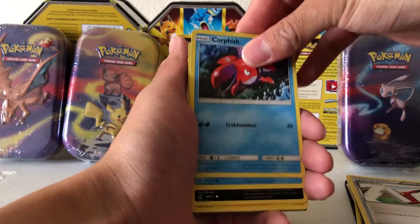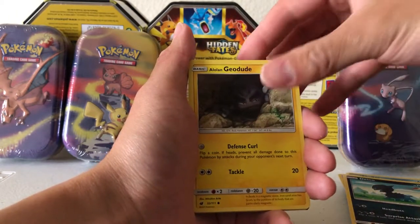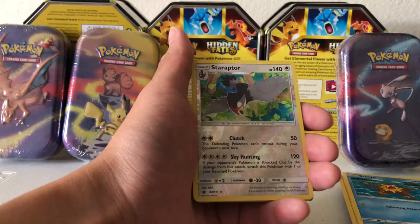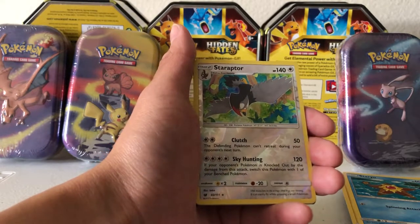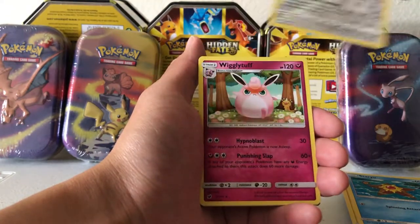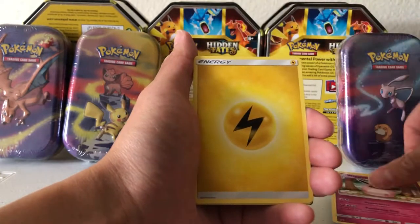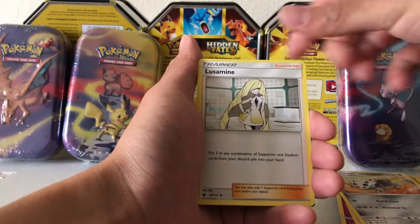Corphish, Shellos, Dano, Alolan Geodude, Staryu. Our Reverse Holo is a Rare Staraptor. And our Rare for the pack is a non-holographic Wigglytuff. So we got lucky with the Reverse Holos there, but no GX cards or EX cards.